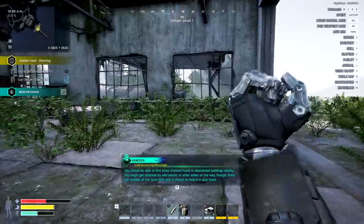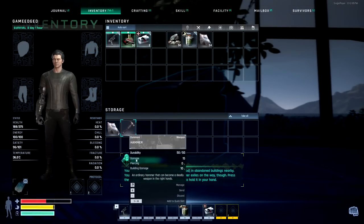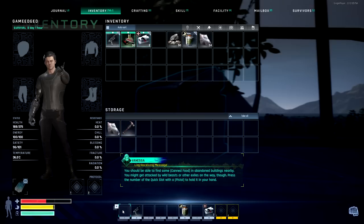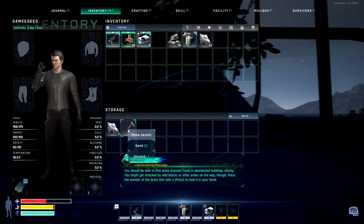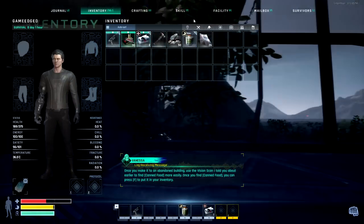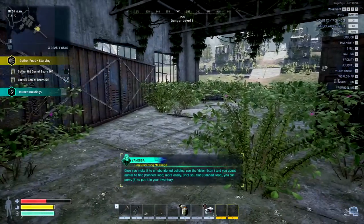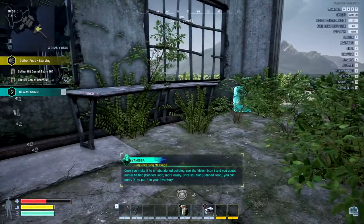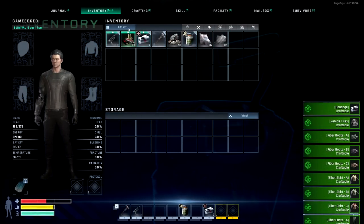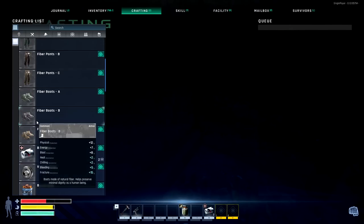We're just going to boost ourselves up. You should be able to find some canned food in abandoned buildings nearby. You might get attacked by wild beasts or other exiles on the way, though. Press the number of the quick slot with a pistol to hold it in your hand. Once you make it to an abandoned building, use the vision scan to find canned food more easily. Once you find canned food, you can press the interaction key to put it in your inventory. Pretty cool — a whole bunch of goodies. There's a lot to do in this game.